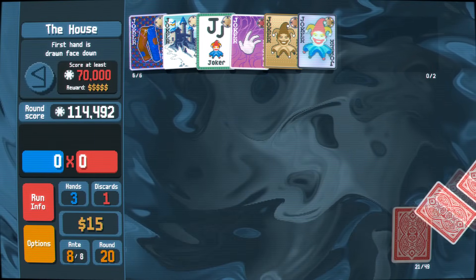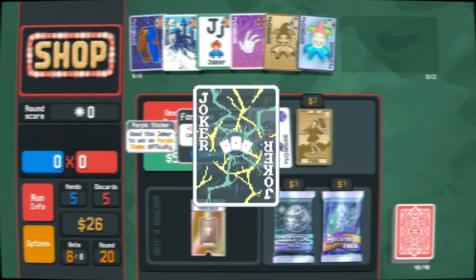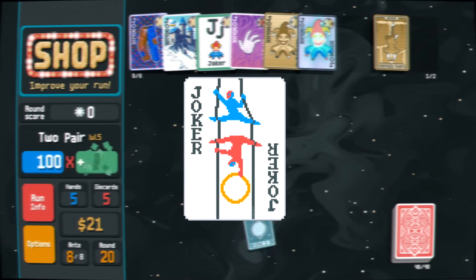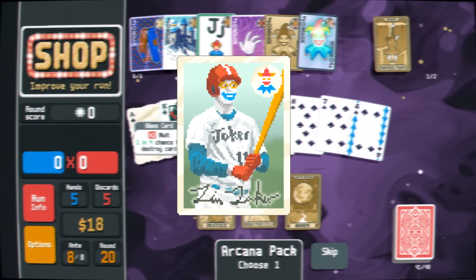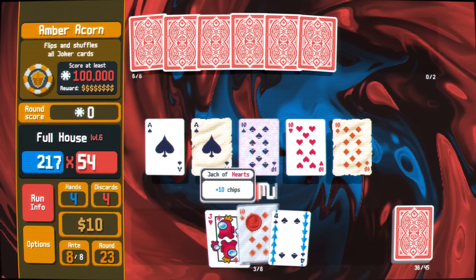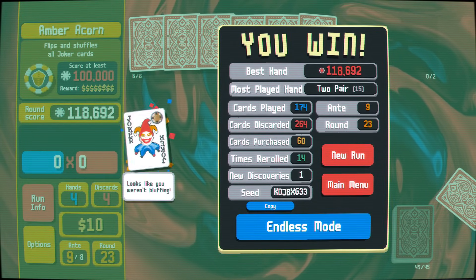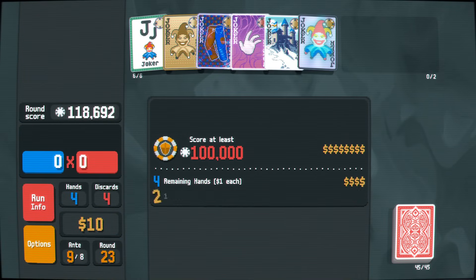Which types of Jokers give Multiplier? There is the Trio, which gives an x3 Mult if you score a three of a kind, the Acrobat, which grants an x3 Multiplier on the last hand of the round, or the Baseball Card, which gives a 1.5x multiplier for every uncommon Joker you have in your build. With a chip source, a Mult source, and a Multiplier Joker to put the cherry on top, most runs will succeed, as long as you manage your economy correctly.